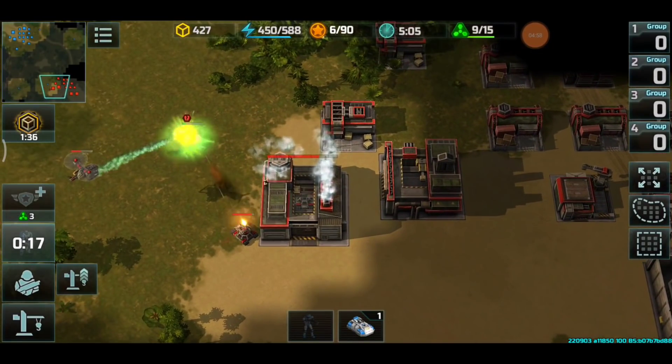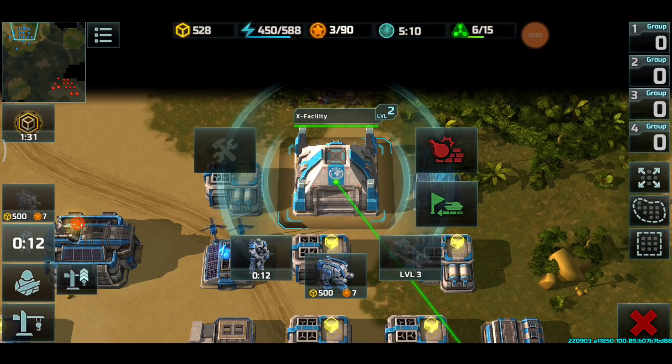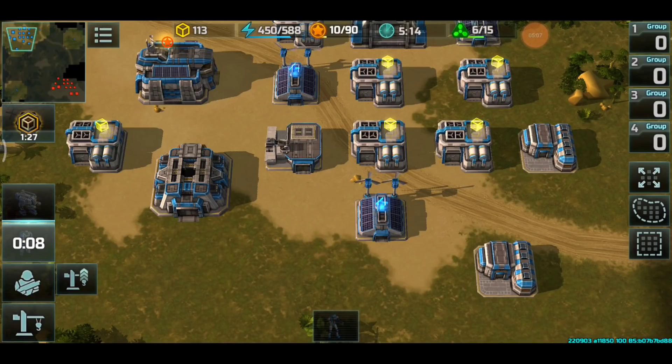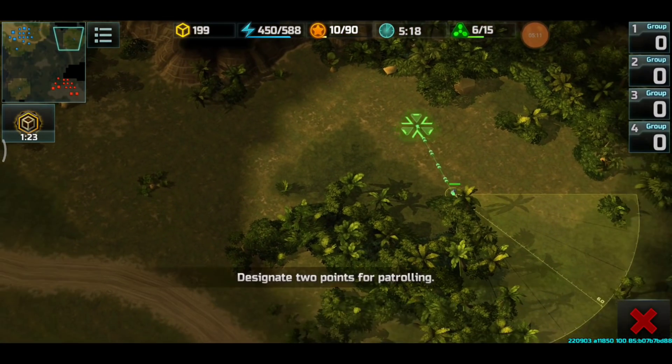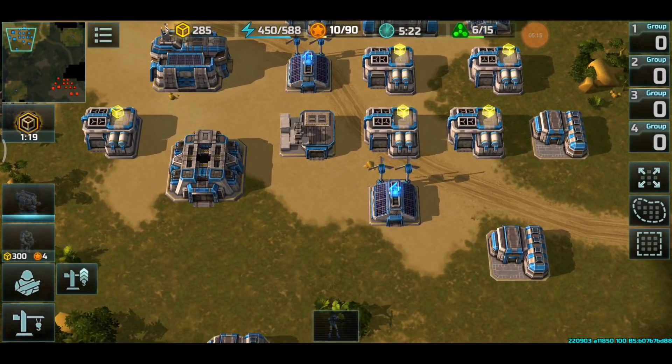A nice acid strike — quite a solid hit. We managed to dispatch all ground units from the Resistance. Seraphim is now going to be produced. I have a level three vehicle factory and still have the advantage in base development — so far so good.